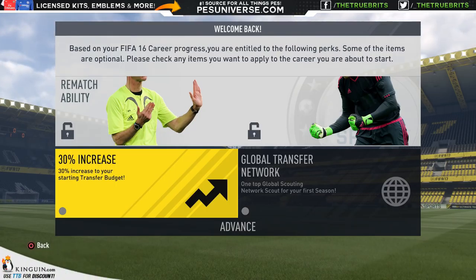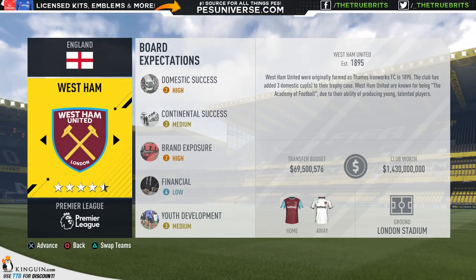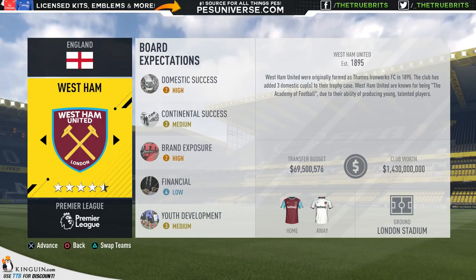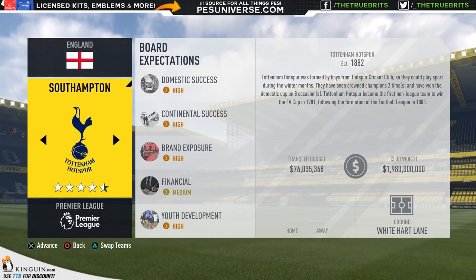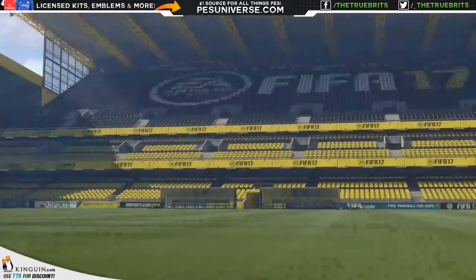Everton want some domestic success and brand exposure, the rest are medium. It really was between them and West Ham United, who actually have more money at 69 million and are looking for domestic success and brand exposure as well. But we're going with Everton because that's who won the vote on Twitter.